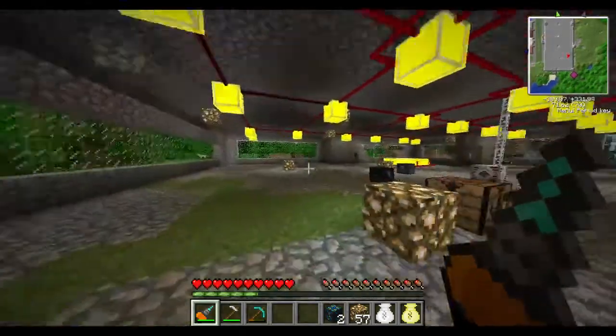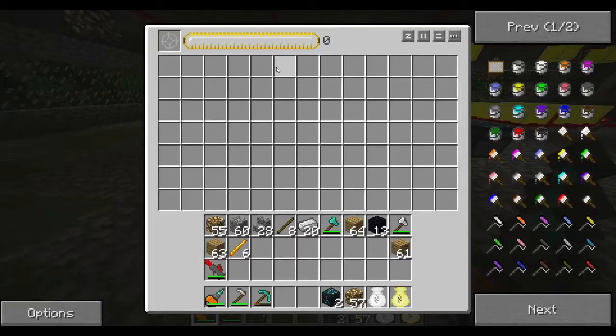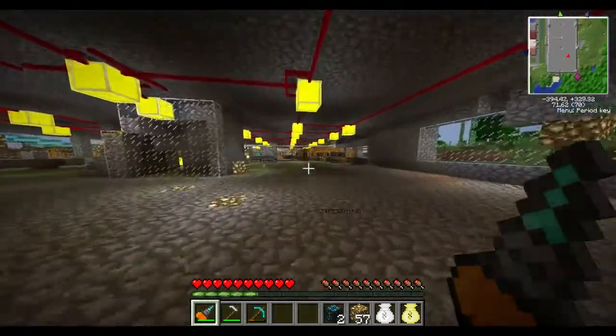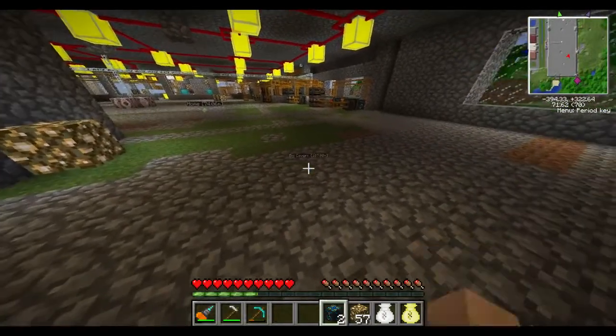This is my little factory. You can see I've got kind of cool lights and everything all over the place. Last time we worked on building the EC generator and it's one of the two main components. The other main component is the Macerator, which is one of the machines in TechIt.